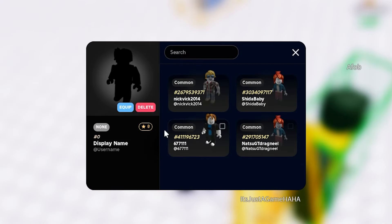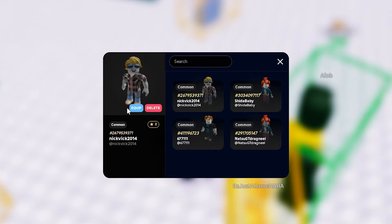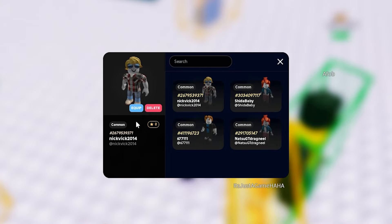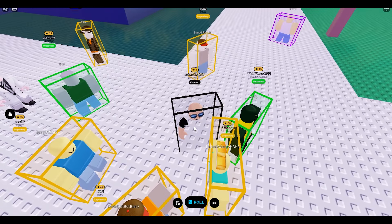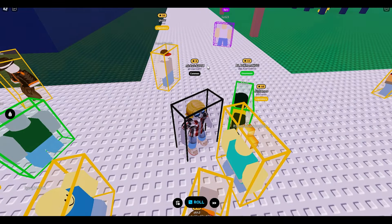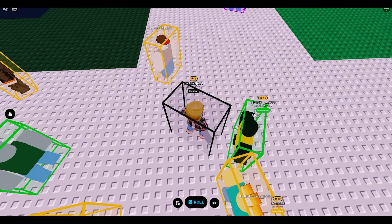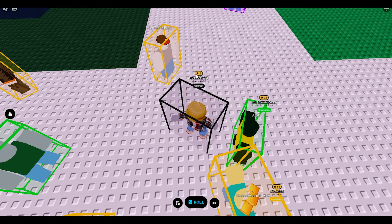Inside the inventory, we can see all of the characters that we have rolled. If we click on them, we can either delete them or equip them. We can also see their statistics. So let's go ahead and equip this character — and as you can see, my avatar has changed to this person. We also get their display name, username, rarity, and star rating, which is common and a zero.